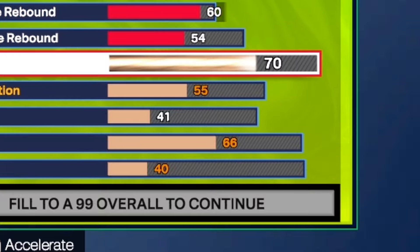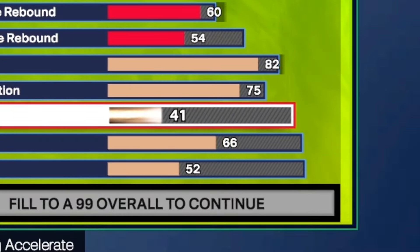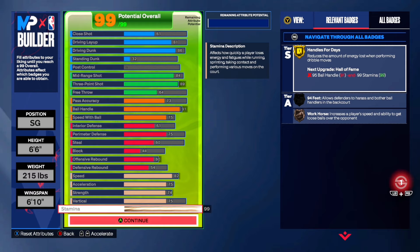For the physicals — speed we're going to put it to an 82 so we can get silver speed booster and hyperdrive. Acceleration goes to a 75. For strength we're going to put it to a 74 so we can get bronze bulldozer, which lets you get James Harden animations and bully guards that don't have strength on their builds. We're going to get a 75 vertical for that silver posterizer and 99 stamina for gold hands for days.